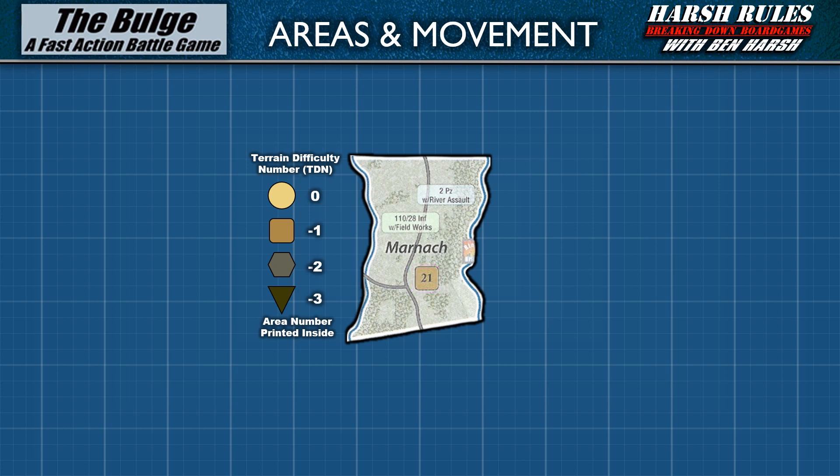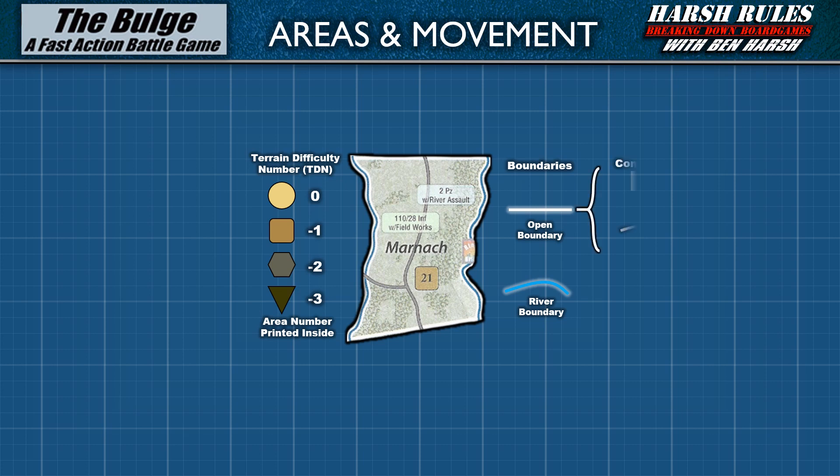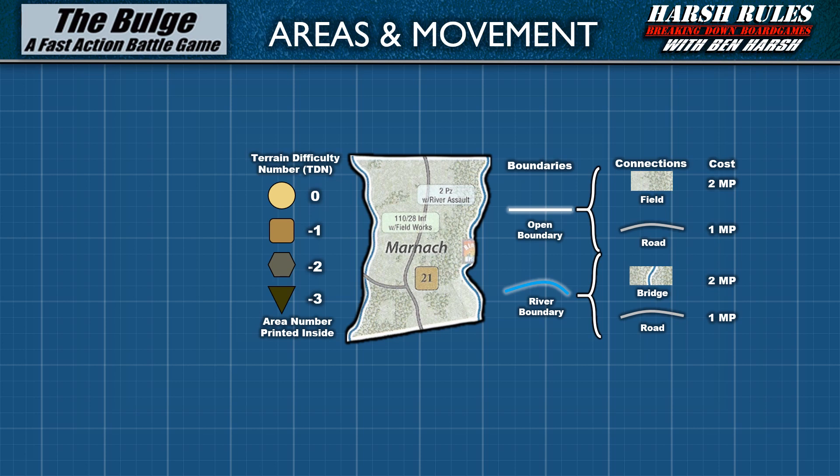Each area may have two types of boundaries: open boundaries signified by a white line, and river boundaries identified by a blue line. For units to move from one area to another, they must cross one of these boundary types using a connection. Open boundaries can be crossed by a field connection or a road connection, and river boundaries can be crossed by a bridge connection or a road connection. Bridges are assumed to exist along each area's river boundaries. Crossing to a new territory using an open field costs two movement points, using a road costs one movement point, and using a bridge costs two movement points.